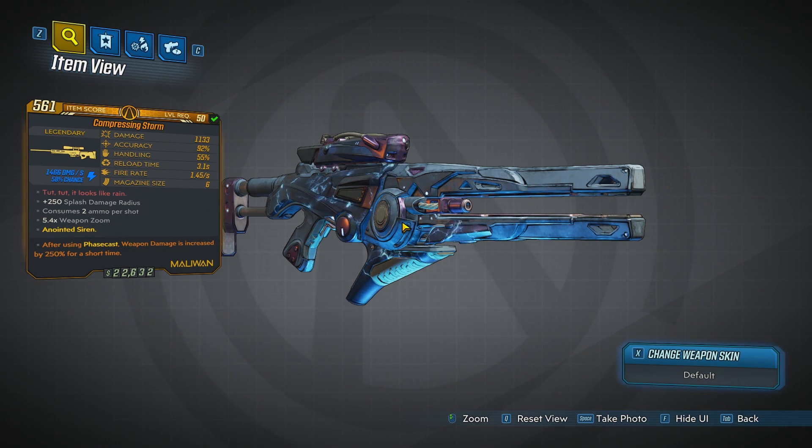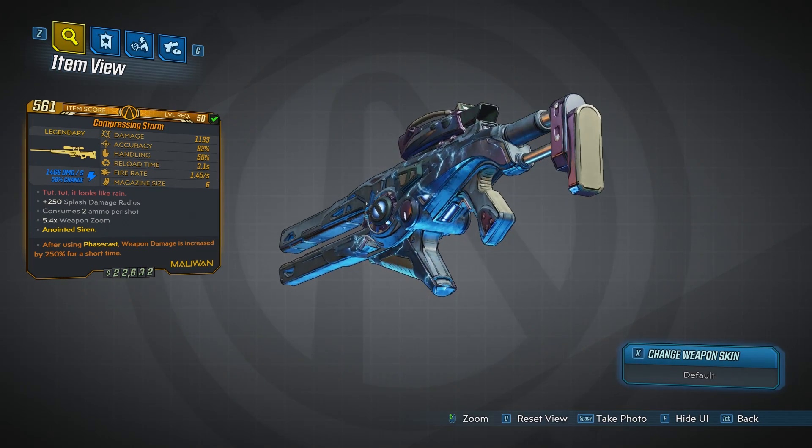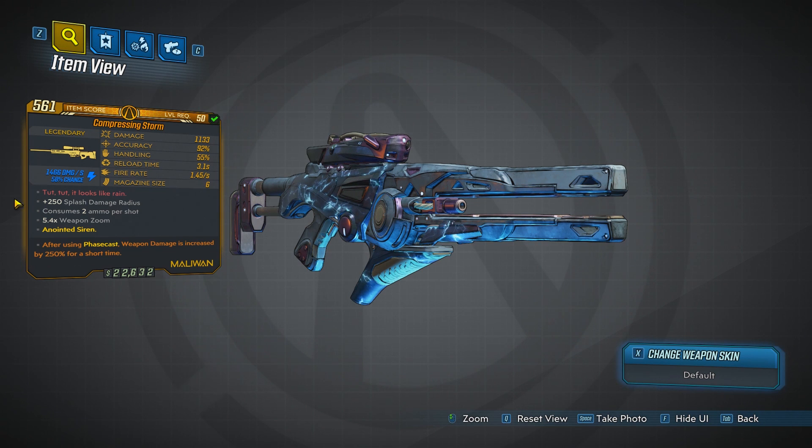Just by looking at the element it already has, you can already tell this weapon is going to be insane against shields. If this were just about how good it looks, this definitely gets a 5 out of 5. The red text reads 'tut tut, it looks like rain.' It has 250 splash damage, consumes 2 ammo, and has a weapon zoom. The damage is okay — it's not a Jakobs so you don't expect super high damage, but it's good for an elemental weapon. Accuracy is expected from a sniper, handling is okay, reload time is alright for a sniper rifle, fire rate is decent for a charge weapon, and the magazine size is 6. For the stats, I'd give it around a 3.